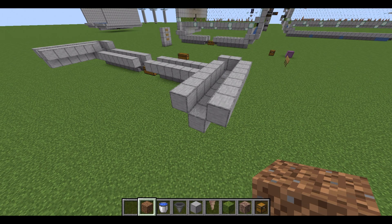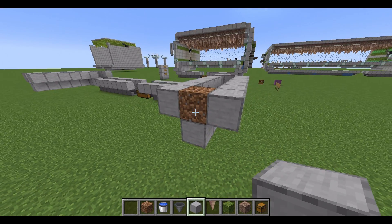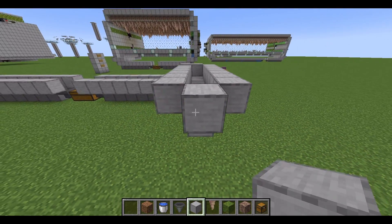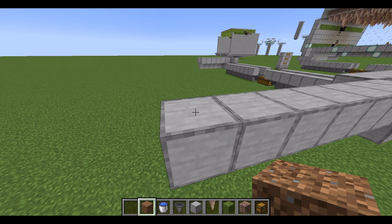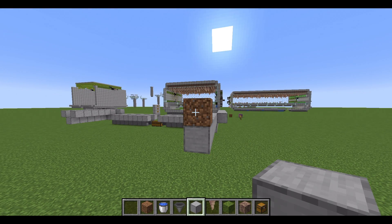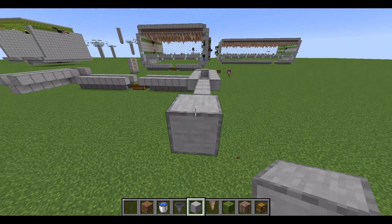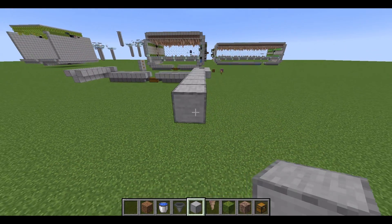Next we'll need our temporary block, which is our dirt, and place it here. Then get our building block and place one here. You can break this and go 1 through 7. Then get our dirt again and place it here. Get our building block and place it here. You can break this because it's in the way — go 1 through 7 like this. Then go across here, put a block here, go up across here, put a block here and across here.